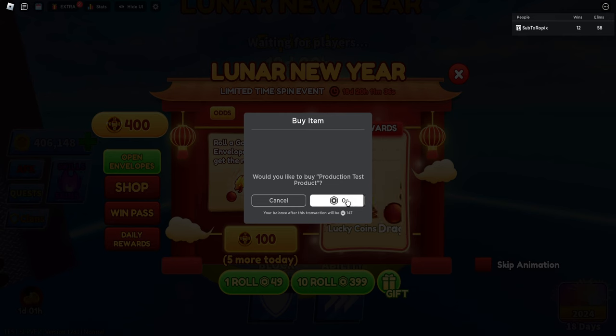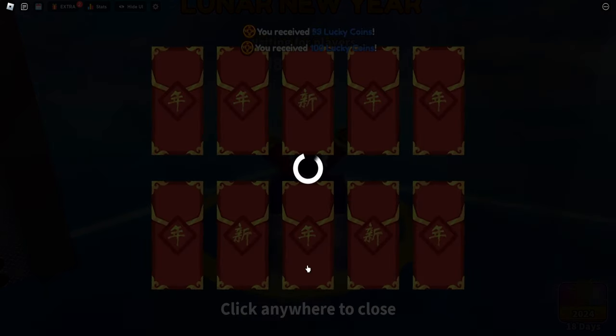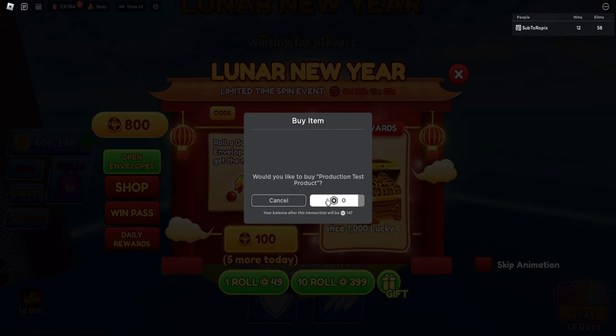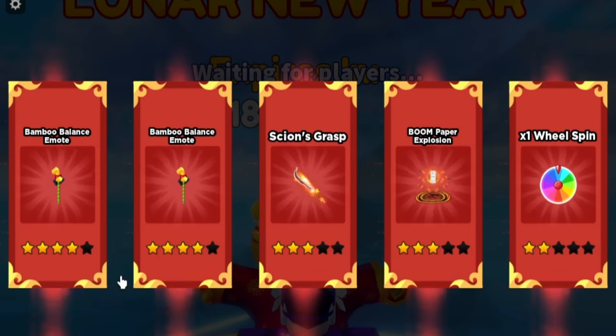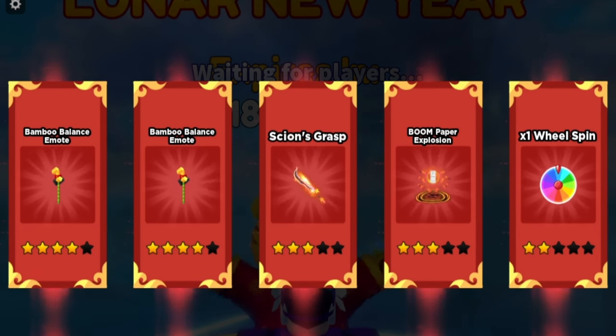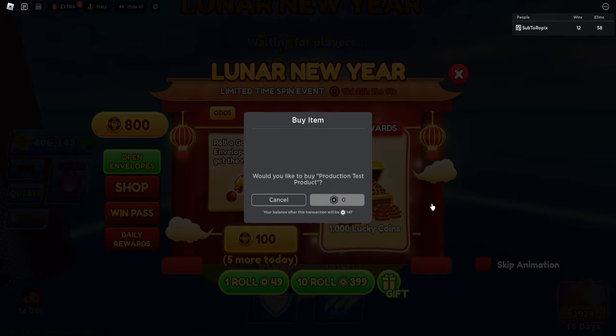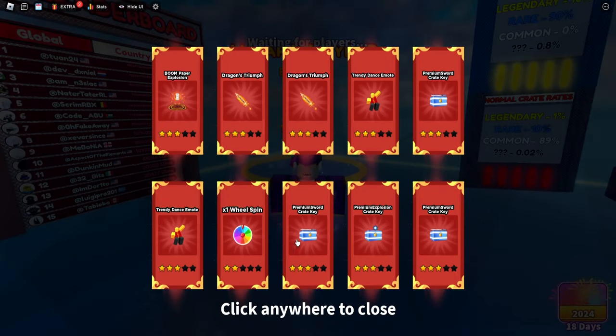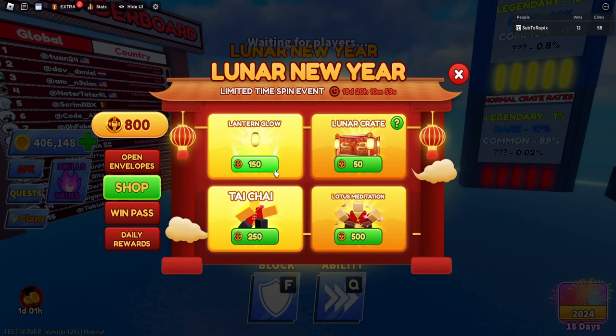You can also buy it directly. We got the Bamboo Balance emote, some Skions, and other stuff. We're gonna try again — we got the new Trendy Dance emote.